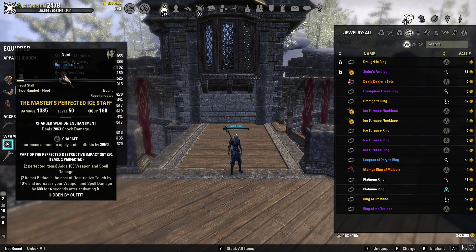We're going to be using the Master's Perfected Ice Staff as our Front Bar Ice Staff in the Charged trait with a Shock Damage Enchantment. This gives you a line of weapon and spell damage — 103 weapon and spell damage for the Perfected line. The two-piece reduces the cost of Destructive Touch by 10% to help your sustain, and increases your weapon and spell damage by 600 for 4 seconds after activating it. If you can't get the Perfected version from Dragon Star Arena, doing it on normal is fine — you're just losing 103 weapon and spell damage. As long as you have the Master's Ice Staff, that's what matters.